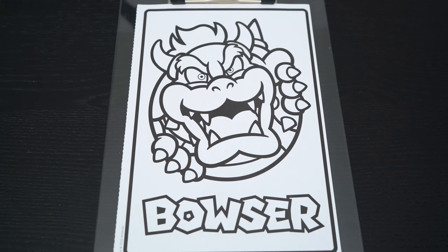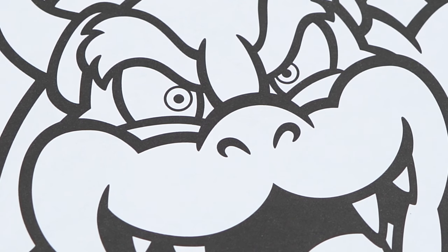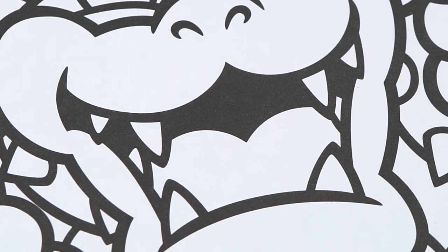Today I'm going to color this picture of Bowser! Let's start on his face first. He has red eyes and a pinkish red tongue.